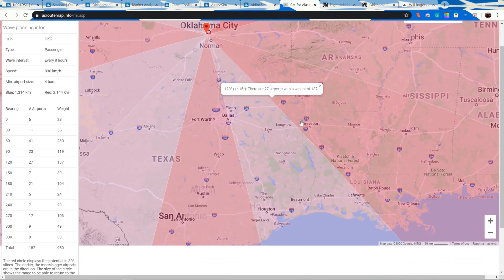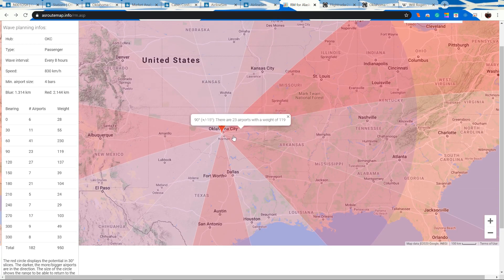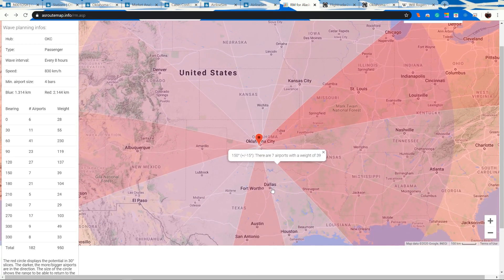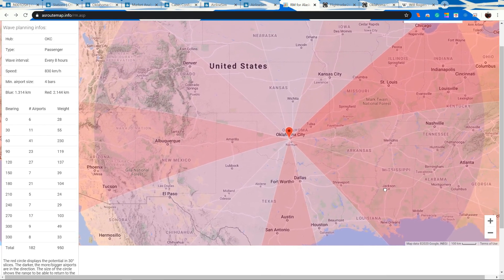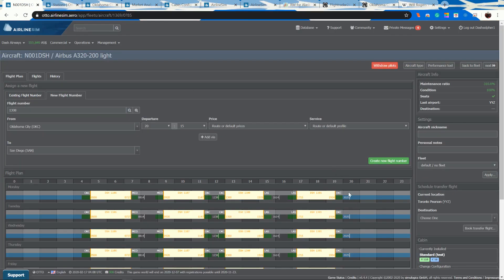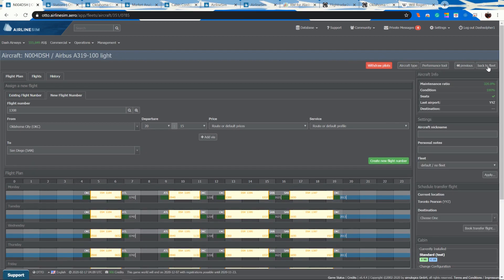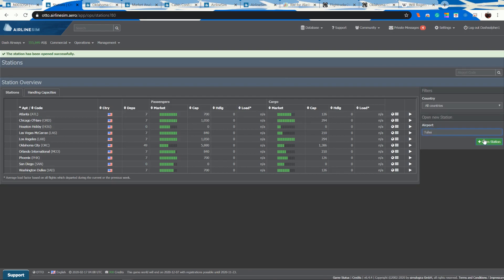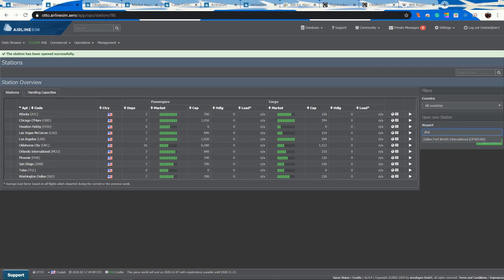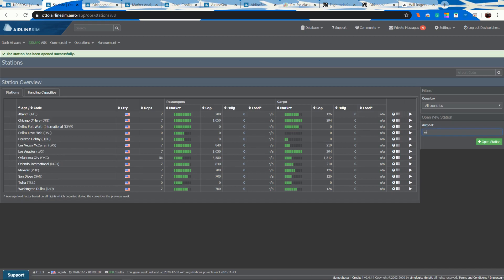We'll open service to a few short-hop destinations: Kansas City, Dallas/Fort Worth, and Tulsa. Tulsa is a good short hop for the next launch. Let's put it on one of the A319s — I need to open a station in Tulsa, DFW, and MCI.